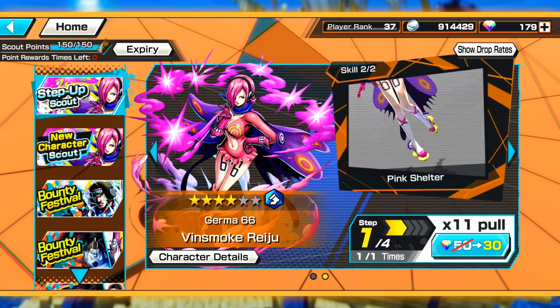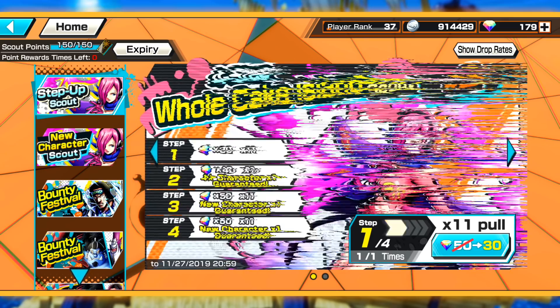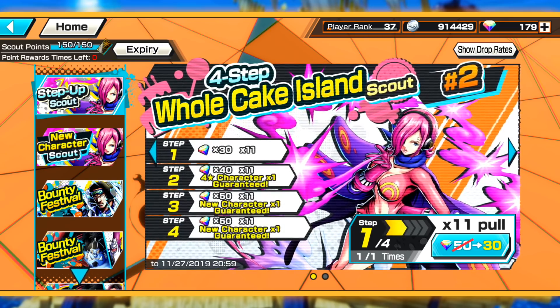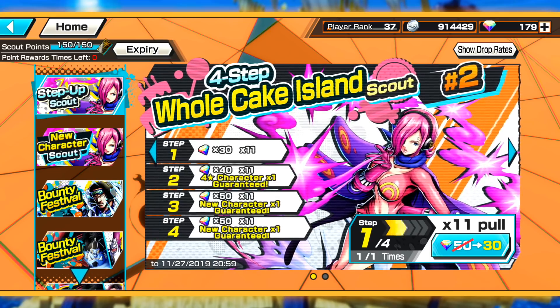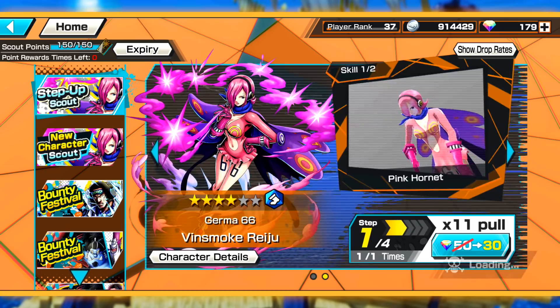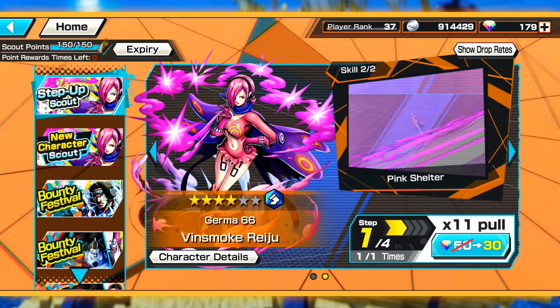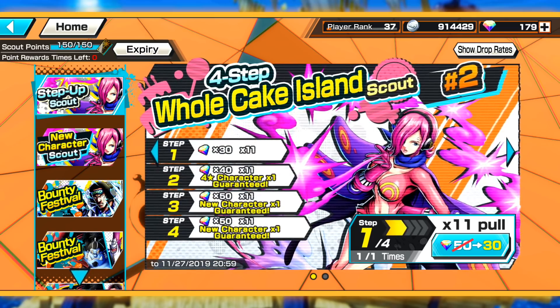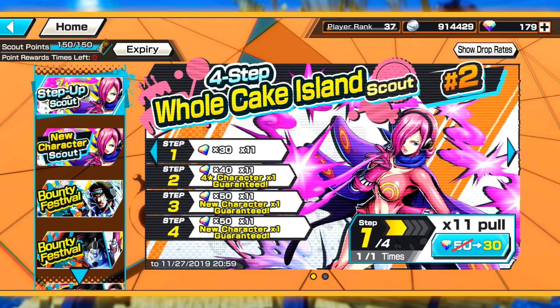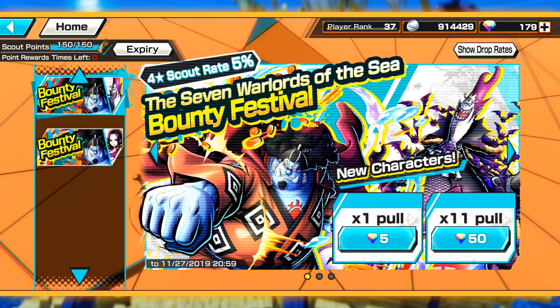If you guys did any pulls, let me know what your results were down below in the comments. These banners are pretty much the best banners for someone new to the game — it's really not even close. The discounts, the guaranteed summons, two copies guaranteed of Reiju as well. You can obviously get more in your step ups. These are pretty much just the best ones, it just comes down to which characters you want. They started doing these step ups with the Land of Wano scouts.